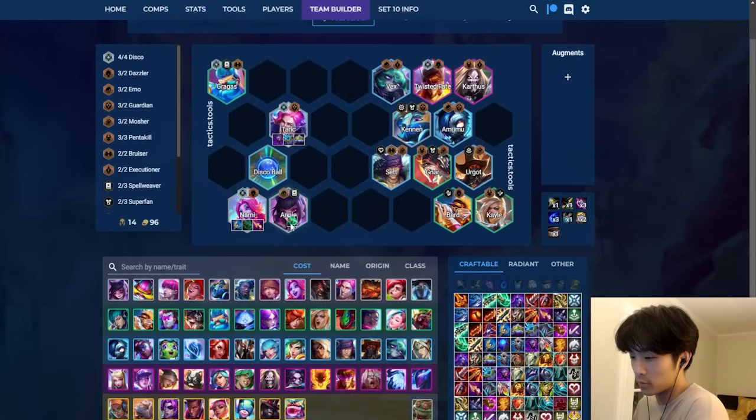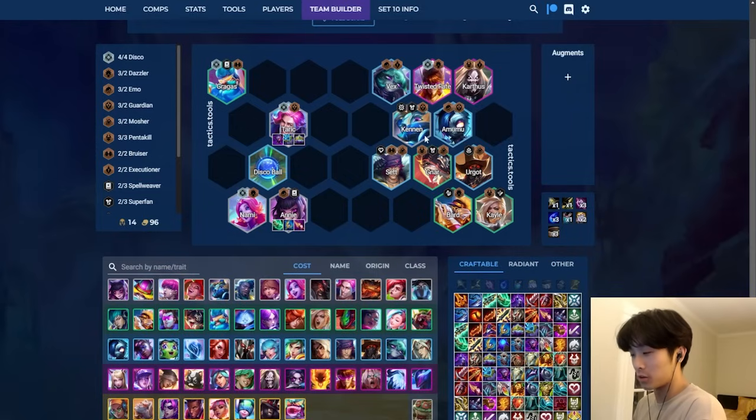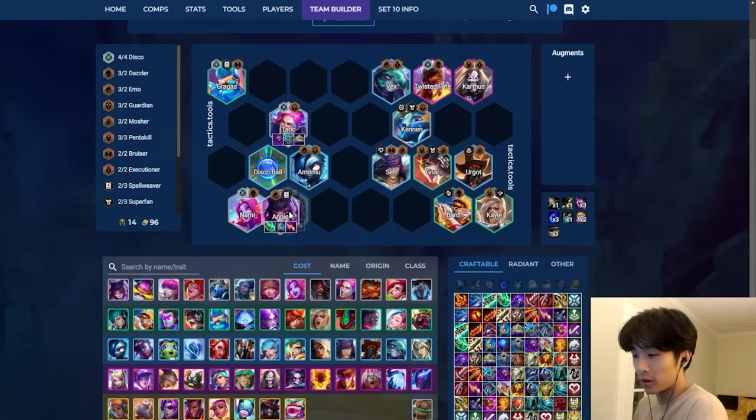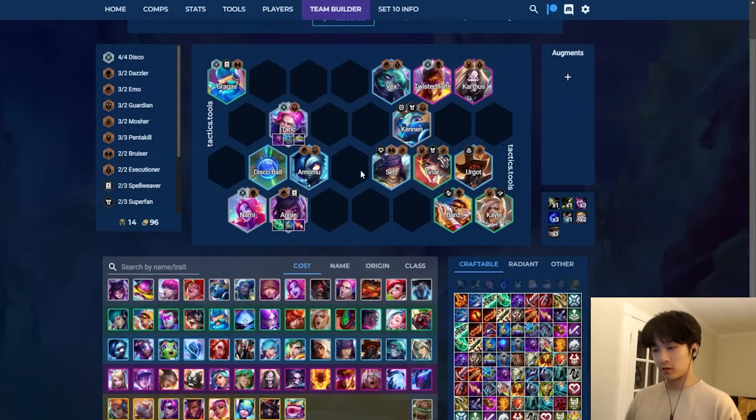With Emo trait activated Annie becomes a lot stronger. You don't really need Spellweaver active for Annie if you have items for her - she just has high single target. This patch they made her first four beams better, and her second part of her spell - the super saiyan phase - they made that weaker to compensate. Her damage is more front-loaded instead of extremely back-loaded, and she's just a good unit with AP items early.